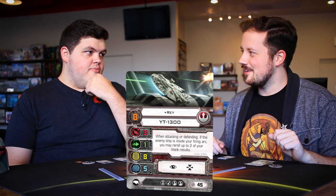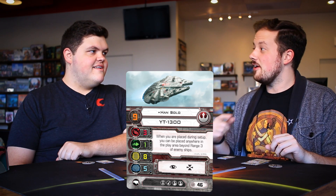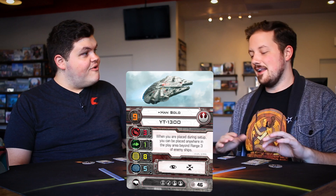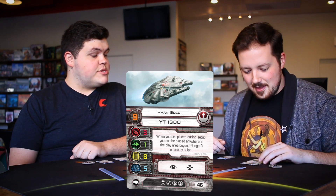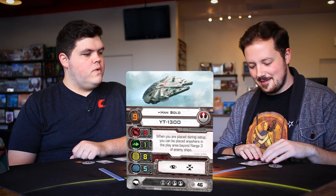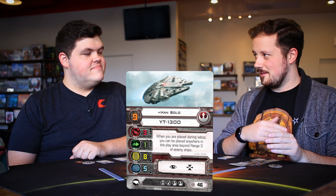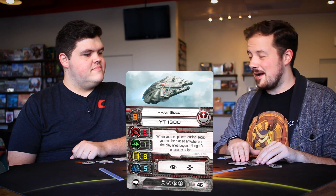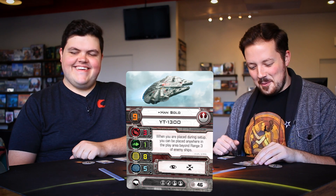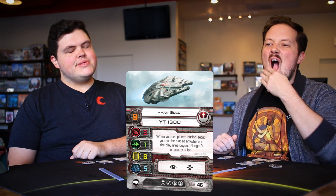The final YT-1300 pilot is Han Solo — pilot skill nine, 46 whopping points. All the same upgrade slots and stats. His ability: when you are placed during setup, you can be placed anywhere in the play area beyond range three of enemy ships. So Han can literally start on the opposite flank — he's like the ultimate flanker.